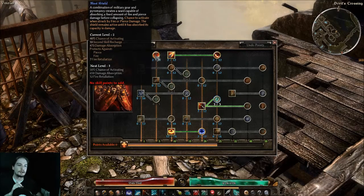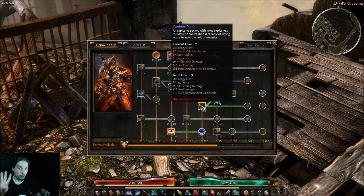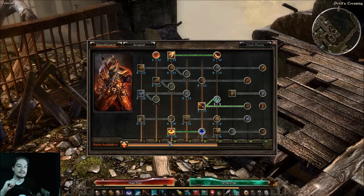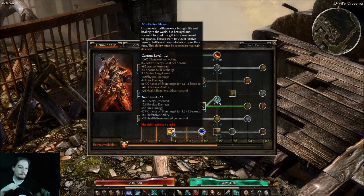Blast Shield is nice to give you pseudo-resistance to pierce and fire — you take a little pierce or fire damage and suddenly get damage absorption against those two types for a sustained duration. Also, this is sort of a four-point investment, but one point on Canister Bomb with three points in Concussive Bomb gives you an AoE stun that works great. That's actually the main reason I went Sorcerer with this character.